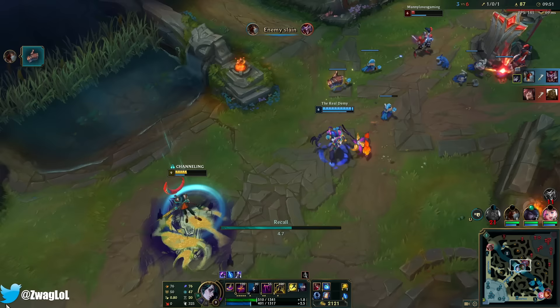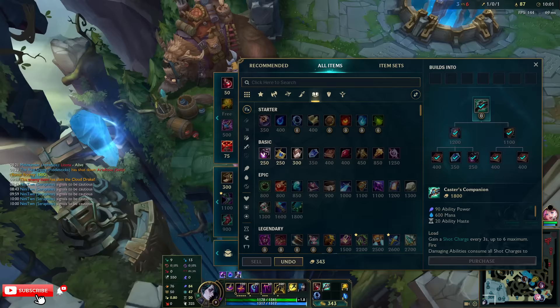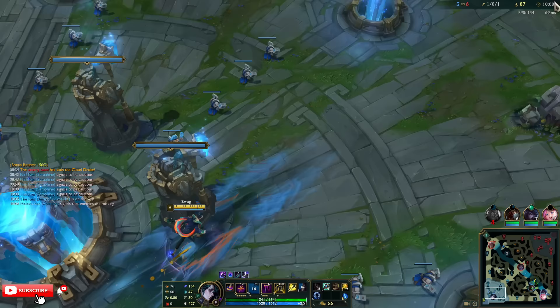I get an Elixir of Skill — one free skill point! So I get another point in this ability. I'm not sure if it's better to throw some points into W over E.